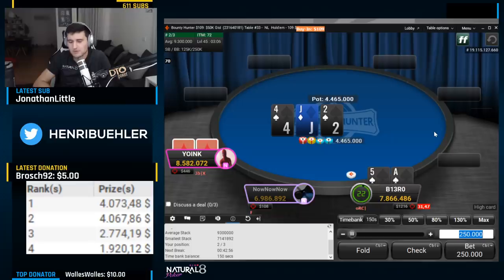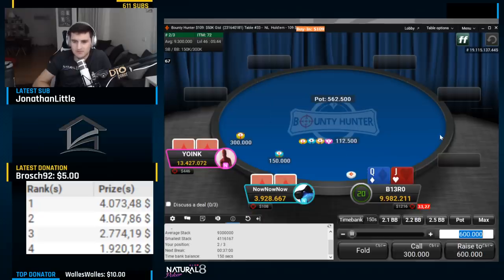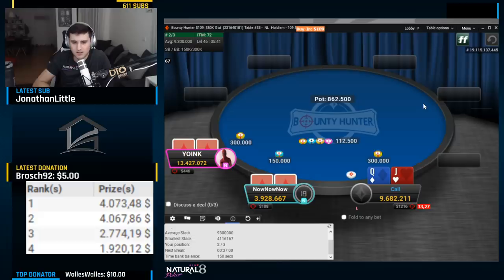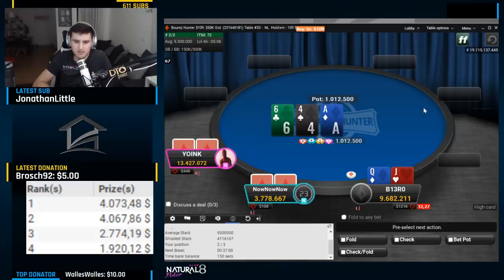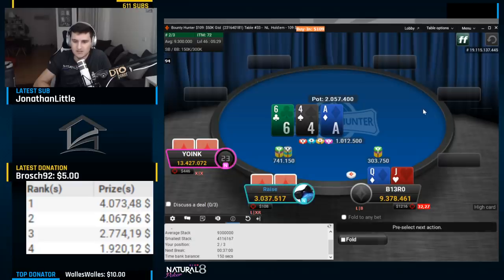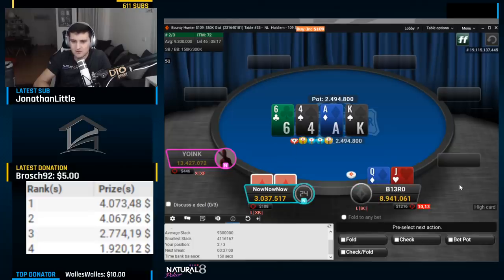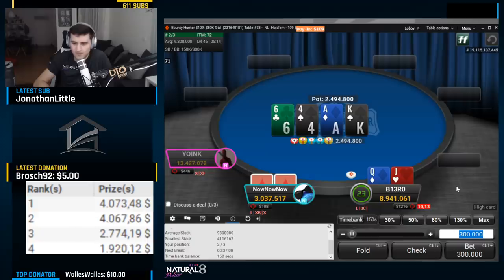Versus a c-bet here — I can call or fold, and against a check I can check or bet. I figured if he has a check-jam with kings, we're loving life — we're the favorite to win the hand. He still has some ace-king that might float the flop, and some sevens that might fold the turn, so I went with the bet. I decided to implement a bunch of limping because the short stack was quite short in the small blind — if I raise and the big blind 3-bets, I just have to fold a lot. So I started implementing a limping range, which obviously includes a lot of ace-x.